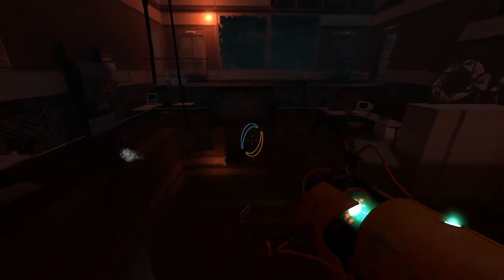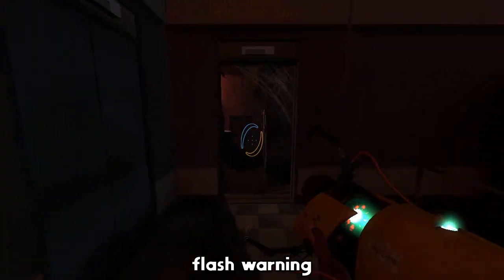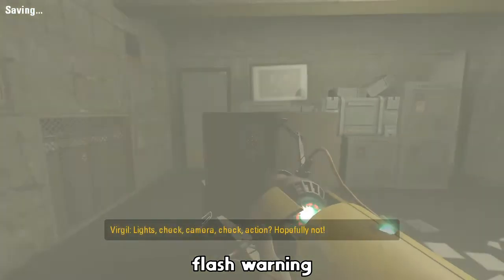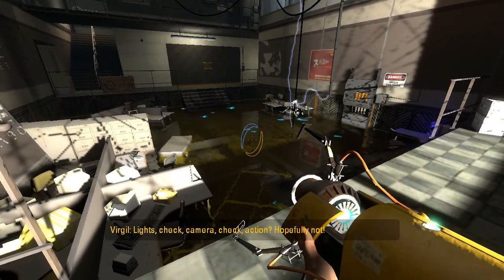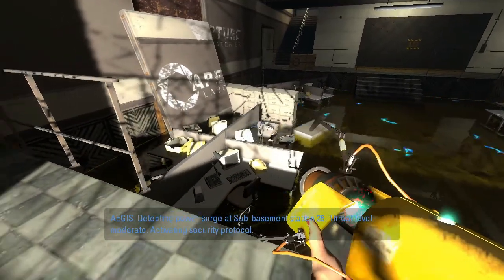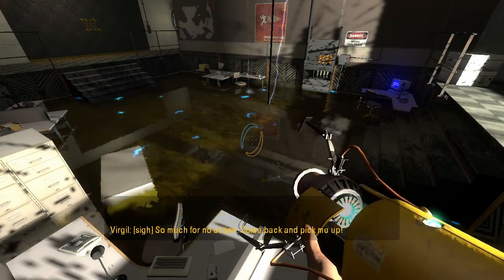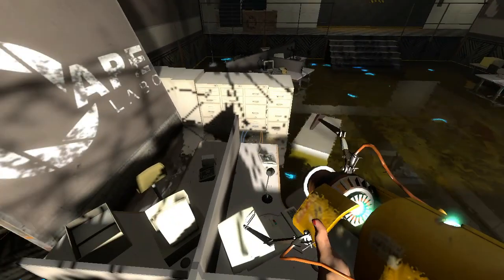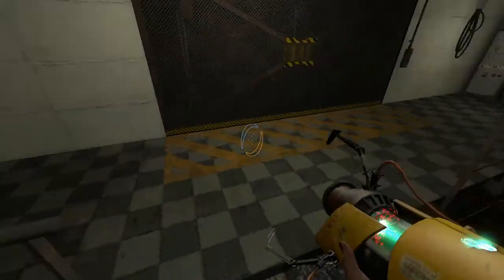We need to look around and do some stuff, so let's head through here. This door isn't open, but this one over here is. Let's activate this. Also, this water is electrified so we can't touch it. We have to be careful to get around it like that.